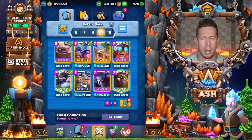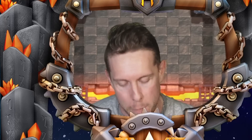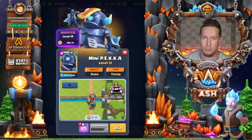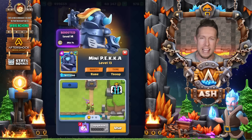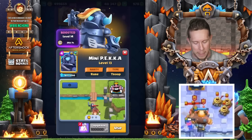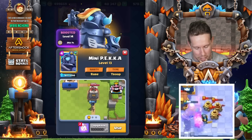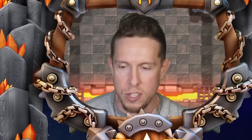I said no legendaries and included one, so I'll also cover the Mini Pekka as a substitute. Mini Pekka is a fantastic card to upgrade — and he's not a legendary, ladies and gentlemen. He feels like a legendary card, though. Mini Pekka is a tank stopper and a threat at the bridge at four elixir — the perfect cost. I really love Mini Pekka; he can benefit almost everybody.